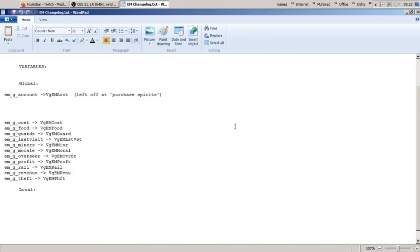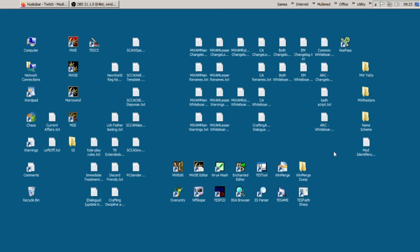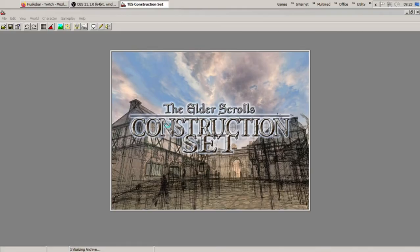The plugins I'm going to work on are multiple. We're going to load up each of the plugins in the Construction Set, then load up MWEdit, then the change log again, and anything else we need. Maybe Enchanted Editor. We're going to start with my big main plugin, which is part of the amalgamation — the one I call MWAM Main — which includes the merging of Aringard Mines into it.